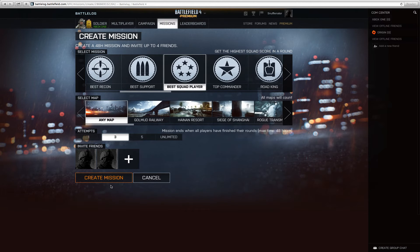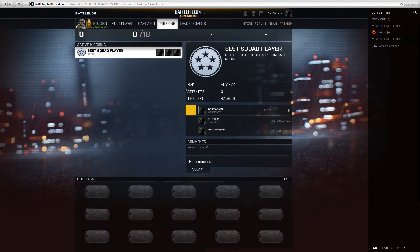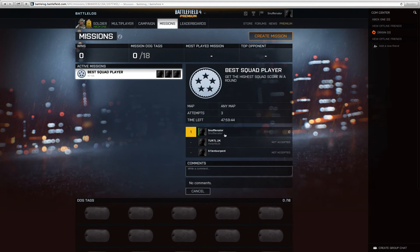And then what I'm going to do, I'm going to hit Create Mission and then it'll load up here. So there you have it, I have that mission set up. I already have it up, so they have to accept the mission.